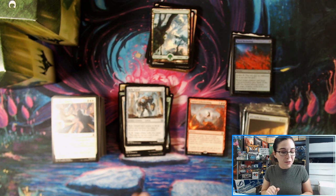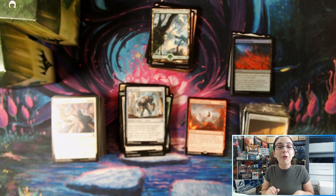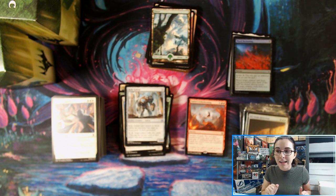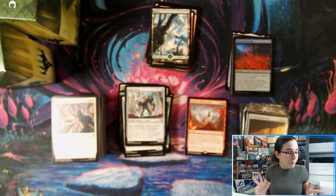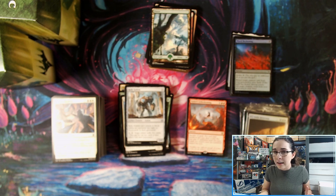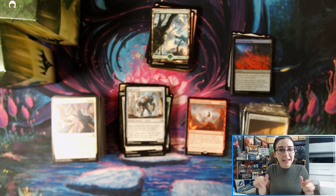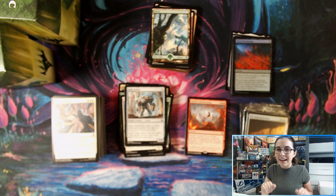Thank you so much for watching, everyone — this was a fun opening. We do have more Zendikar pre-release kit openings coming later today, and more different product openings later in the week for the official release date this upcoming Friday. We'll have draft boosters, set boosters, and collector boosters. Due to distribution issues I'm not sure exactly what's coming in, but should definitely be draft boosters, set boosters, and a collector booster or two. Then it depends if we get theme boosters and bundles — I've heard bundles are being delayed but I'll know for sure on Tuesday. Take care, and I hope to catch you later today in the rest of our Magic: The Gathering pre-release kit openings. See ya, bye!